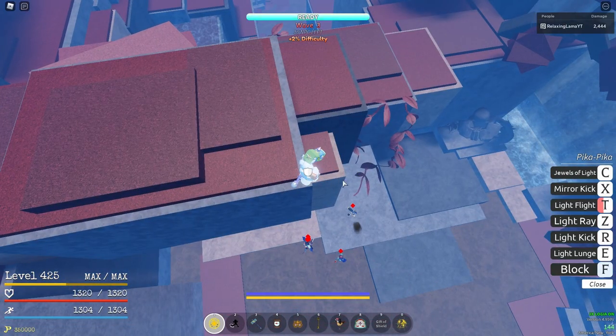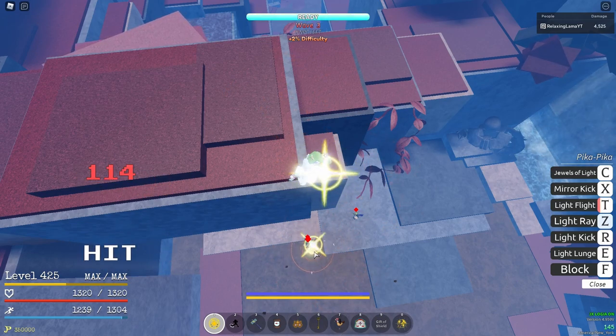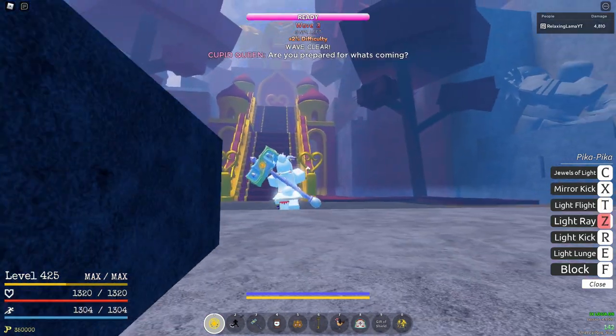Wave three is just the same thing: sit on the rock and light ray. Be careful for the chi chan users because they will cancel your light ray and mess you up.